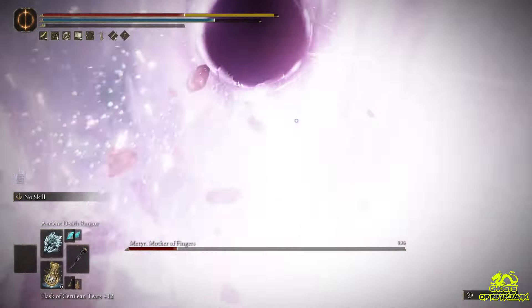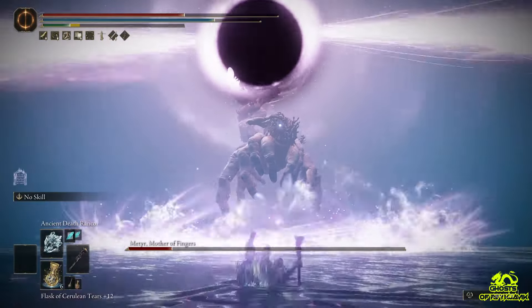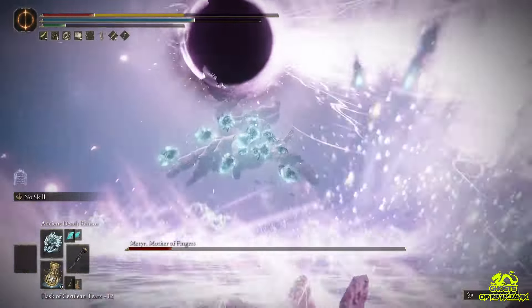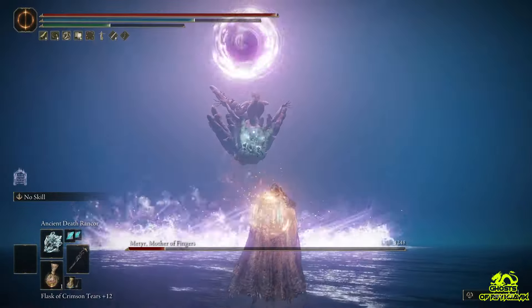Now this is kind of a super nova attack, so make sure that you are avoiding these charged beams. Once they are on the side, you can safely use your Ancient Dead Trenkur again. Also, you can see that there is something coming up on the ground as well, so make sure that you are aware of it.